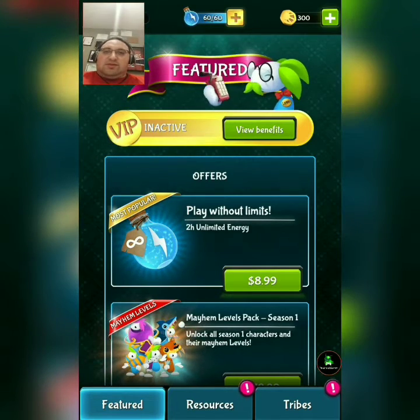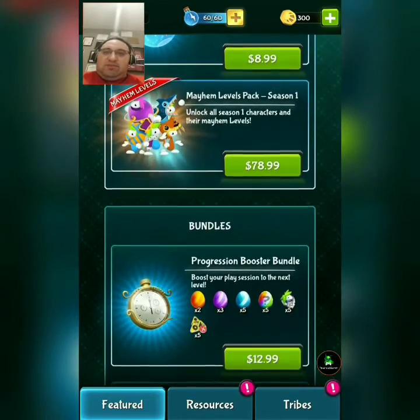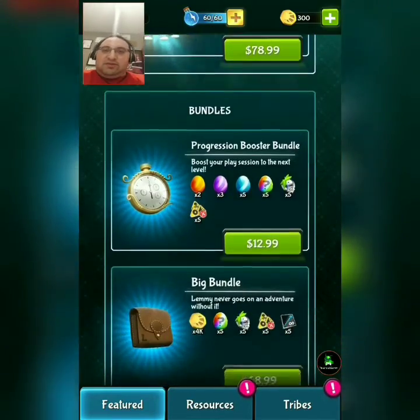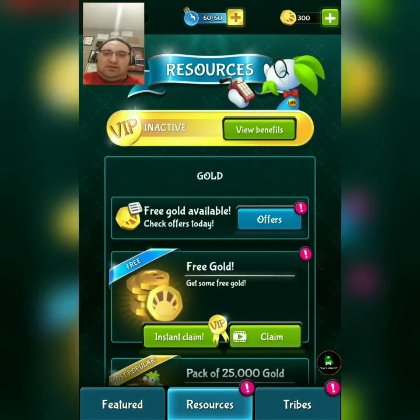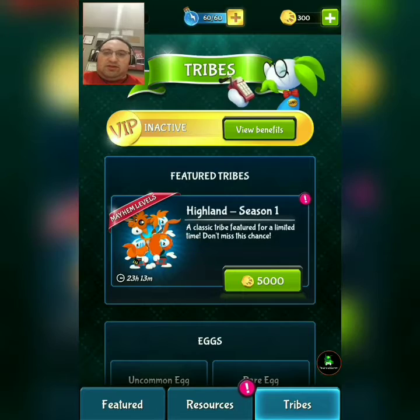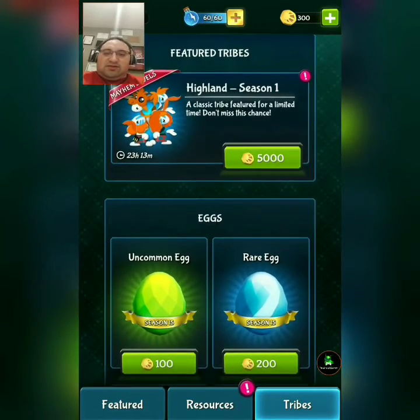I also get money. VIP. Mayhem level. Bundles. Resources. Tribes. Highlander tribe — of course it all looks Scottish.